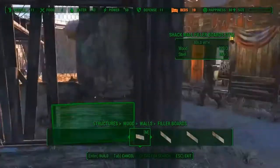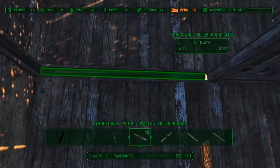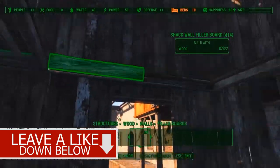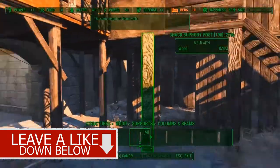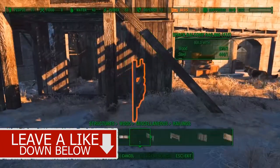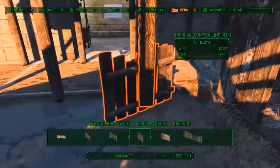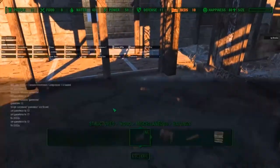Now that we got the basic room finished we have to close off the small gaps within the walls. For this I use filler walls. I want to place a little fence here but I can't because of the pillar, which is why I use the TCL command to toggle collision mode off.